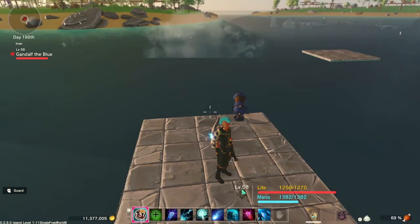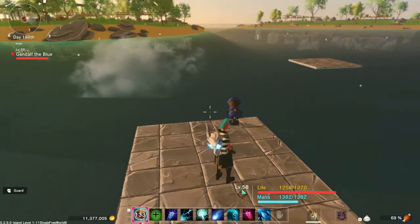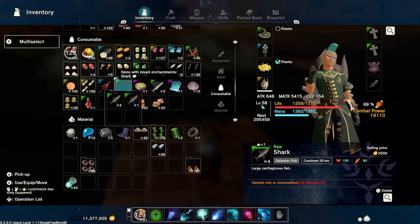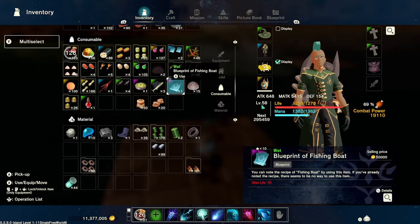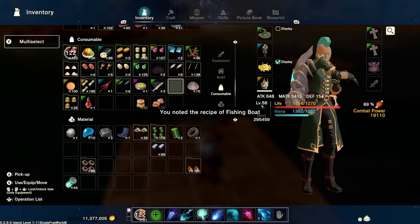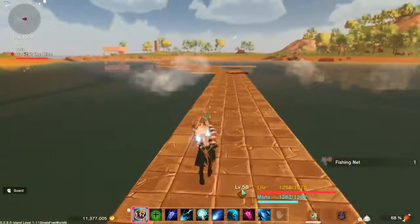Finally I found it! It probably took me a couple hundred times fishing with the fishing net to get it. Once you get it, you have to go into your inventory — on Xbox you press X to essentially read the blueprint and use it. It'll read it and note it so that now you can go build this.